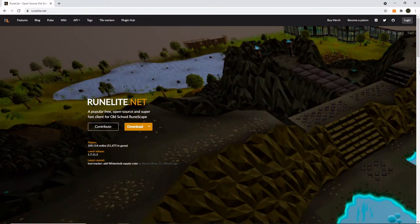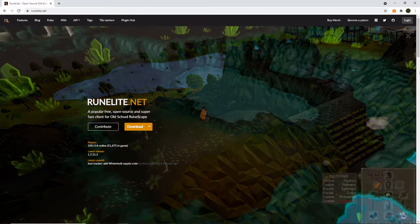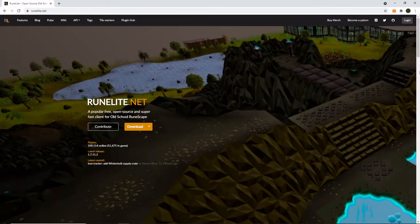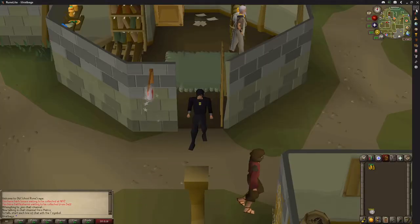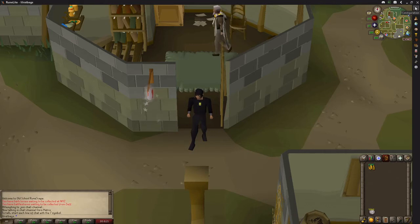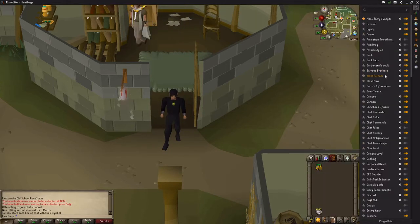All that does is give you a lot of options whilst you're playing the game. It's perfectly safe and Jagex have said it's perfectly fine to use — in fact most people now use it. It gives you a configuration option in the top right corner. You then find camera and click on it.